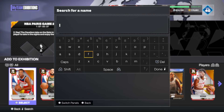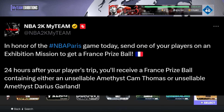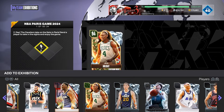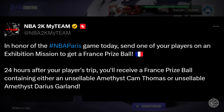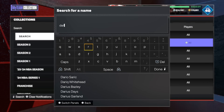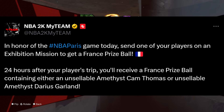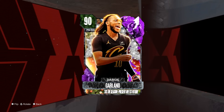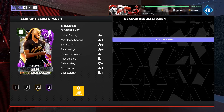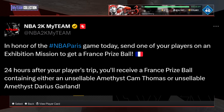All you have to do is add a player, send them to Paris, and you end up getting your prize ball with rewards. It's basically going to take a day — so when Season 4 comes out you'll be able to redeem it. 2K says we're getting a Camp Thomas or an unsellable Amethyst Darius. If you already have them sellable in your collection, you can sell your copy. You do end up getting a free Amethyst from that prize ball, so definitely do it.